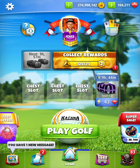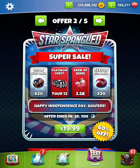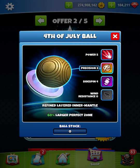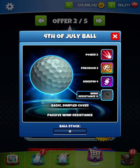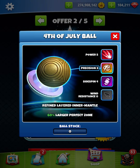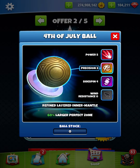Folks of Golf Clash, champions, what is happening? We do have a new ball offering in the shop. We do have the 4th of July ball, which is a power 5, plus 3 needle stability, precision 3, side spin 4, wind 0. So this is in essence a globe, but with a precision stat. Massive, massive value there for you, especially if you can't hit perfect.